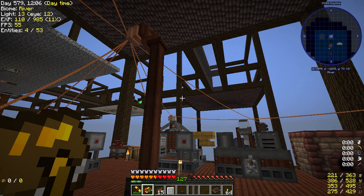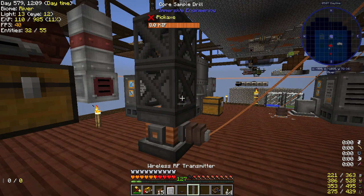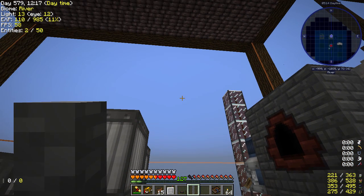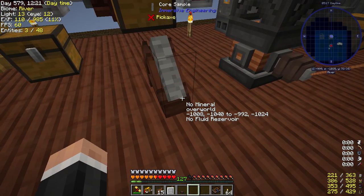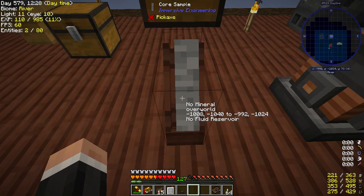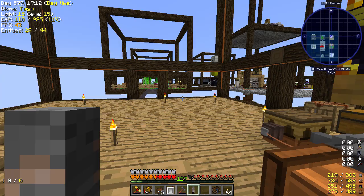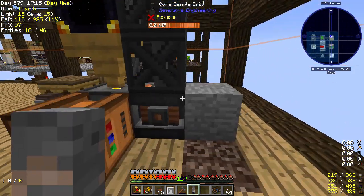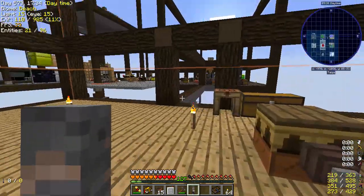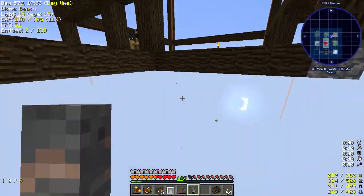I'm just going to have to find somewhere that has some oil. I don't know where that is, so I'm going to spend some time looking around basically trying to find a core sample. I thought you could place it down - shift-clicking. You can basically see there: no mineral, no fluid reservoir. We need to find some fluid reservoir. We are in our forestry chunk and I've just put it down here. Look what we have: iron vein and over 5.5 million millibuckets of oil. Excellent! So this is the worthy chunk.